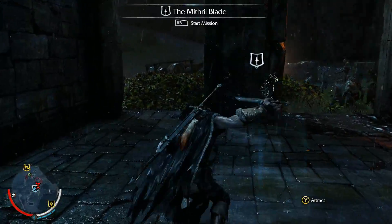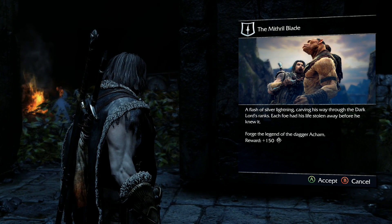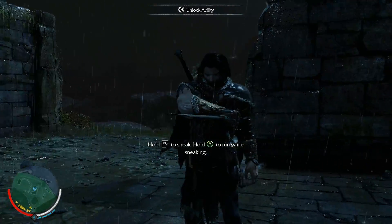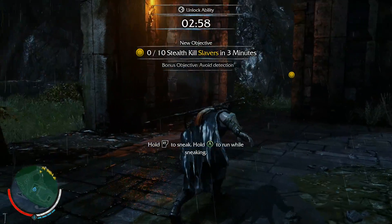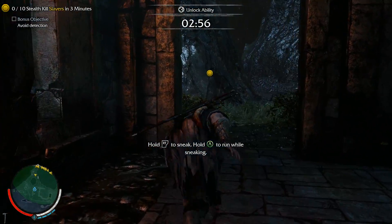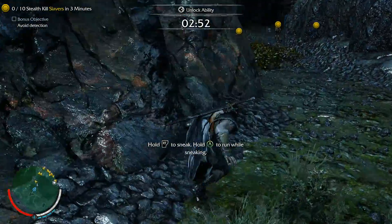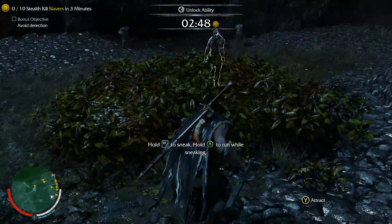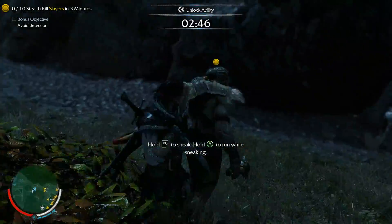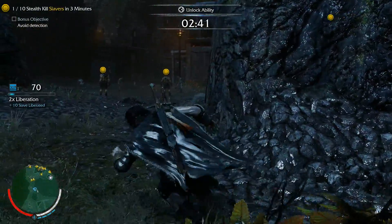What's this? Start mission — the Mithril Blade. Let's start. We have to kill those people in under three minutes. Stealth kill — we can't be seen. Can we kill? Yes, it's a confirmed kill! I guess that will give us a new weapon or some sort of upgrade.